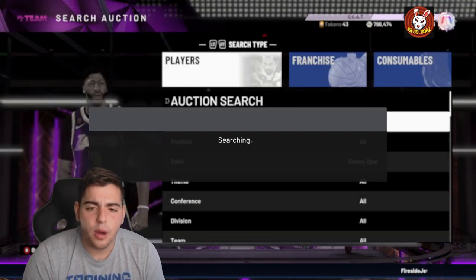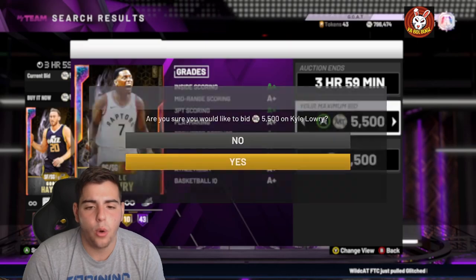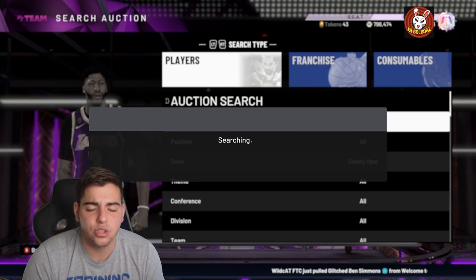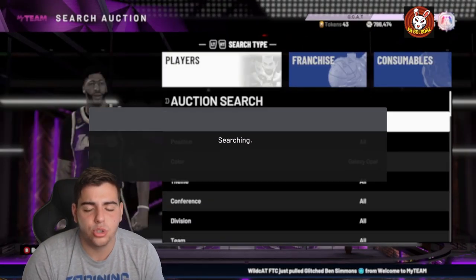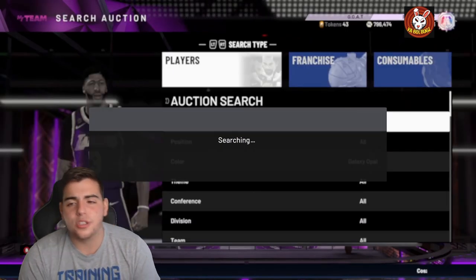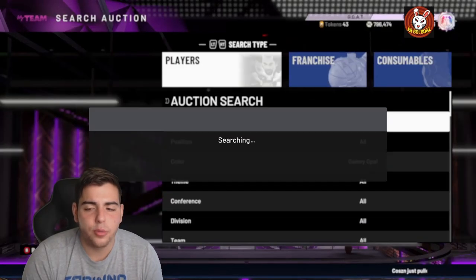Some other snipe filters I recommend: Galaxy Opal Harden, Galaxy Opal NBA Is Back Luka Doncic, minimum bid 500 filter. Wait — nothing good there. Oh, I missed a limited shoe and a limited contract — those could have sold for about 1,000 profit each. We'll see if we can get some other snipes, maybe for under 5,000 MT or even 500 MT. Another filter I recommend is Pink Diamond at 3,300 — you can get a lot of Pink Diamond snipes that go for around 4,000 MT.